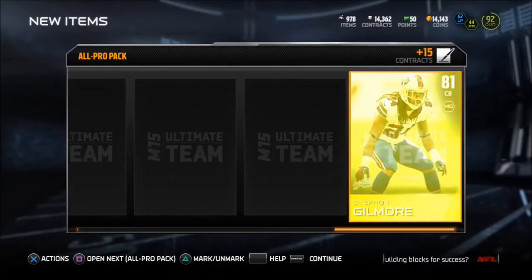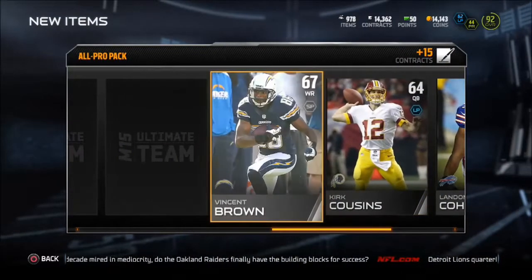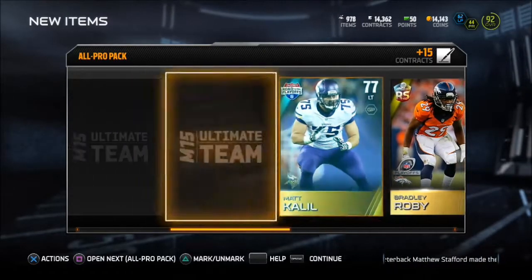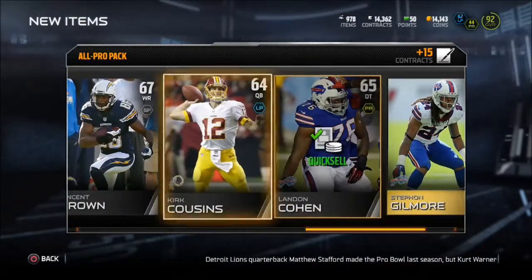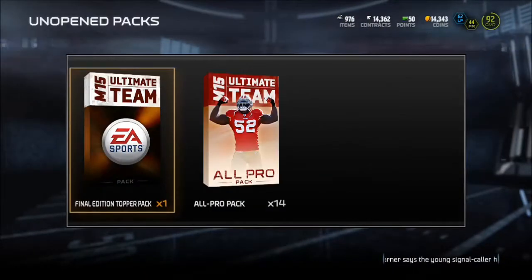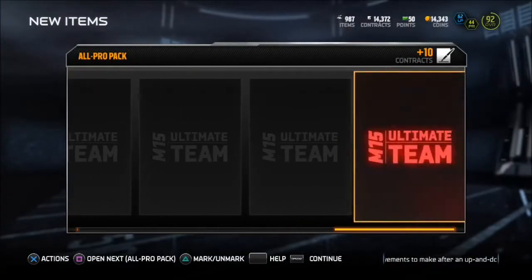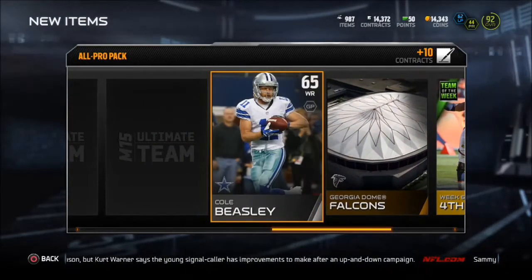Let's get to this first pack — we get a Seahawks jersey, a Gilmore, and this pack looks like trash already, except we got a Bradley Roby. That's like a 16k card, and a D'Angelo Hall collectible. That's actually not on the market from last I looked — I think I'm gonna drop that for 45k. I already have the 95 card so I don't need the other one. The mystery ticket was really good. I snagged it from my friend in a coin game — basically I made him get the card and give me it, so we're good.